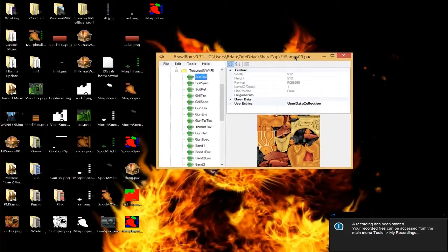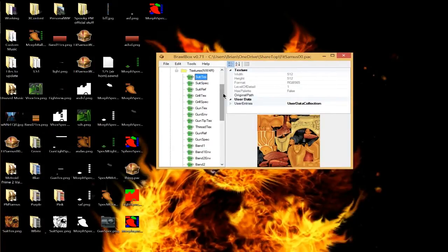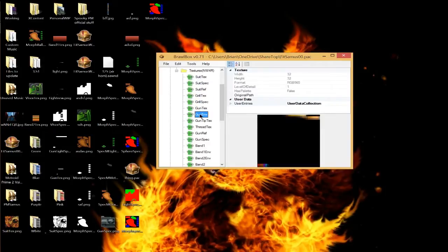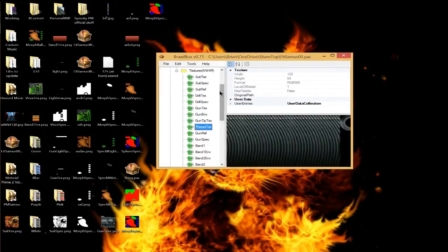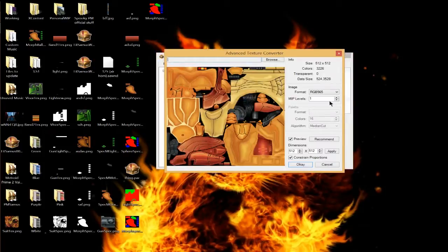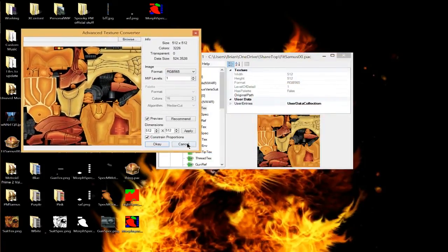Hey guys, this is Theta. This is a tutorial — actually just a guide — on how to interpret texture formats inside of Brawl Box and figuring out which ones you're going to want to use when you make your stages, models, character models, menu stuff, etc. This is pretty much just a guide on all of these values right here. So anyway, let's get into it.